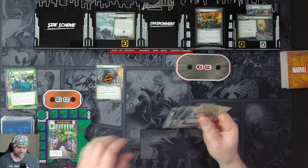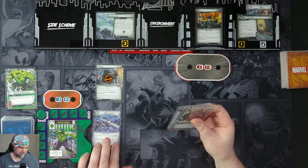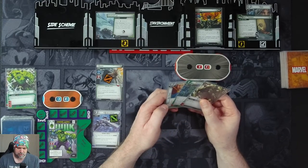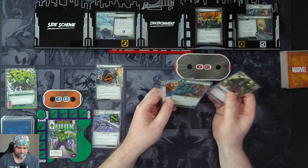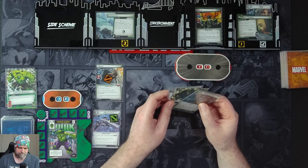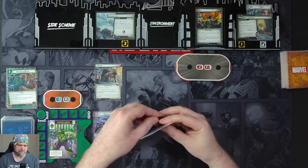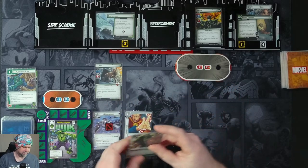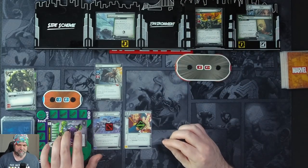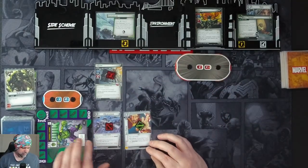We'll flip up to Hulk. We're going to use Limitless Strength to put in the Queen Carrier. We'll then use the Queen Carrier for a Crushing Blow to knock the Tough off Garm. Then use our Strength to put in a Def Focus. And then we'll attack Garm for three. We'll ready up.